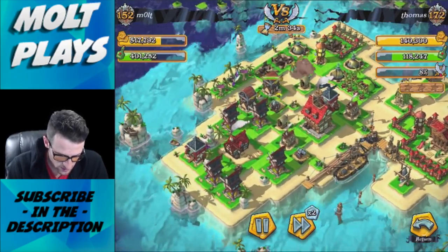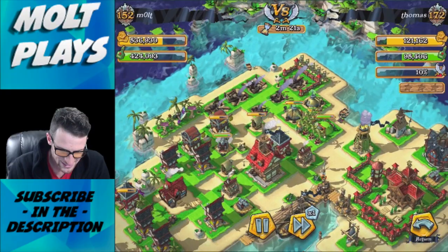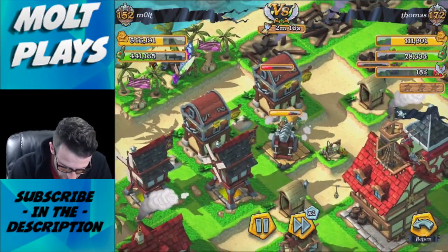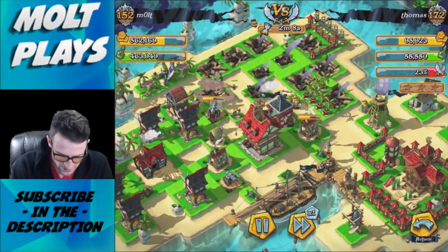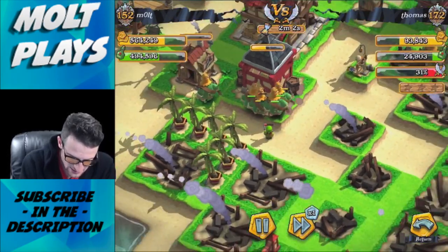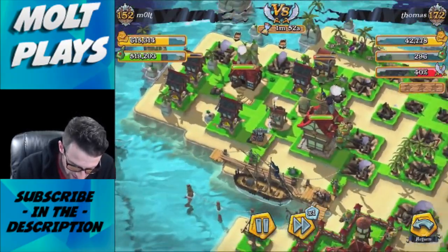Fast forwarding - our brutes are going to town. We drop off a couple of gunners at the bottom, and as our brutes move inward I'm dropping more gunners at the top. That bunker was shooting at our brute over there but you can see we are just crushing this - moving in a herd. I love how I can zoom around and show you guys this.